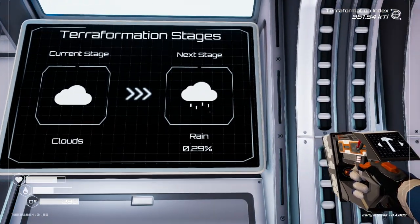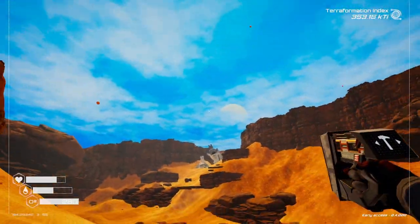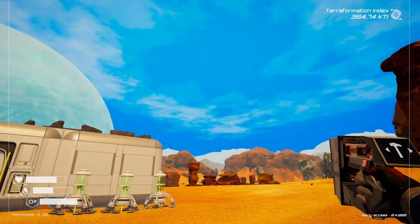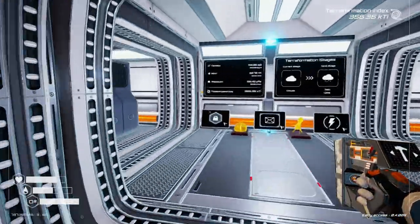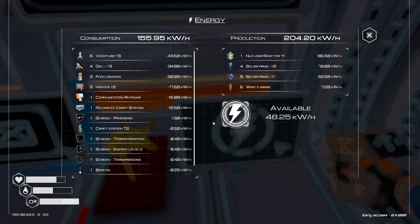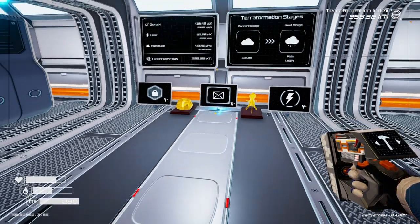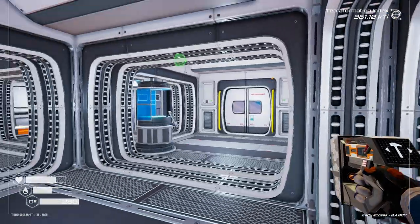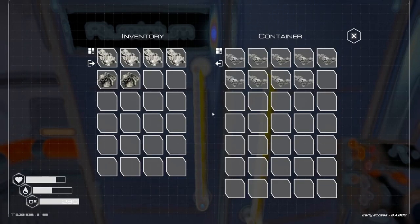Oh, we have clouds! Yes — next stage is rain. Let's take a look. That looks beautiful. How are our energy levels? Very good. Let me think — where did we get super alloys? Don't want to waste all the materials to craft super alloys, especially the aluminum.